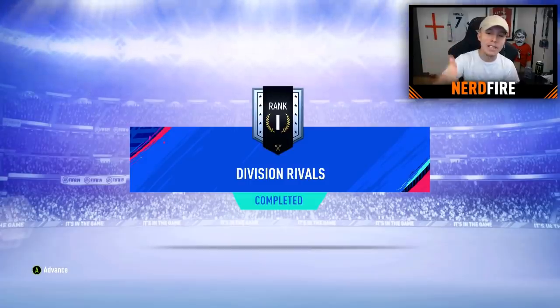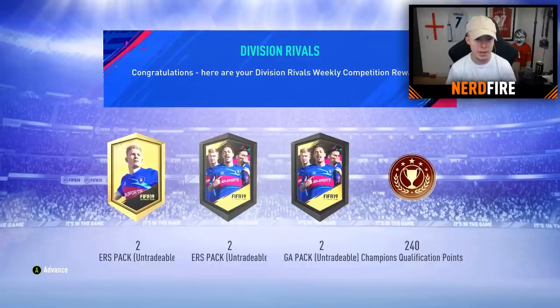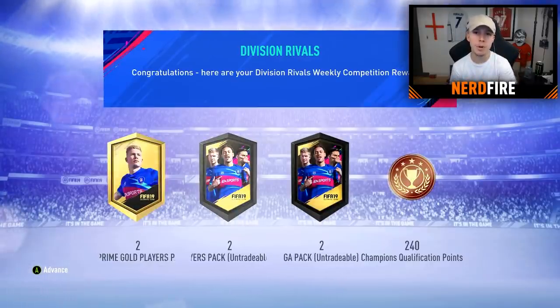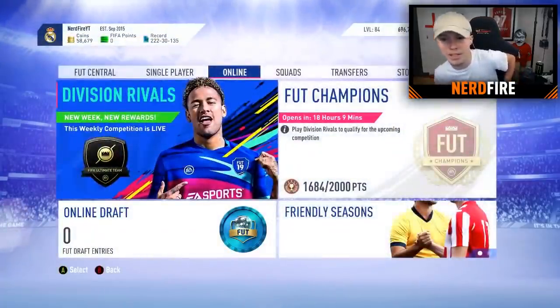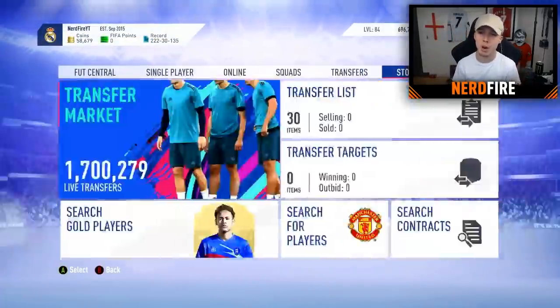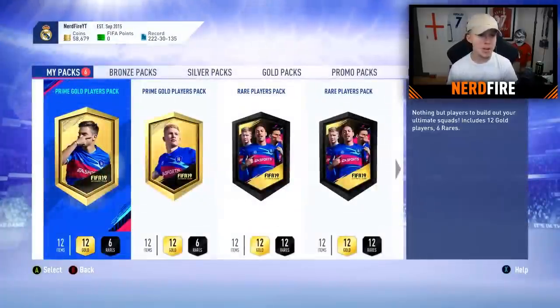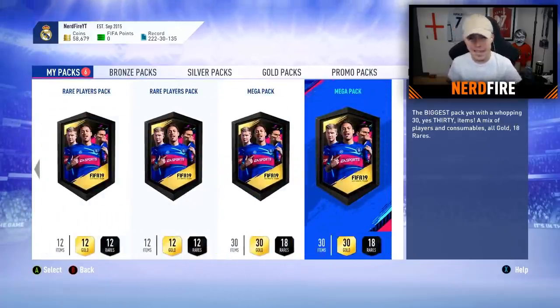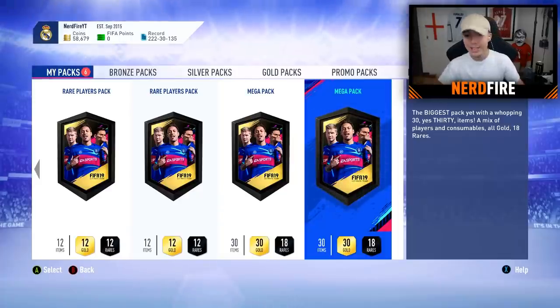As you guys can see, rank one Division Rivals. Advancing on: two Prime Gold Players Packs, two Rare Player Packs, two Mega Packs and 240 FUT Champions qualification points. The reason I've really gone for this is I wanted the two Mega Packs to hopefully get some more squad fitnesses and some good players. Alright boys, here we go — kicking it off with a Mega Pack. Let's see what EA can give us.